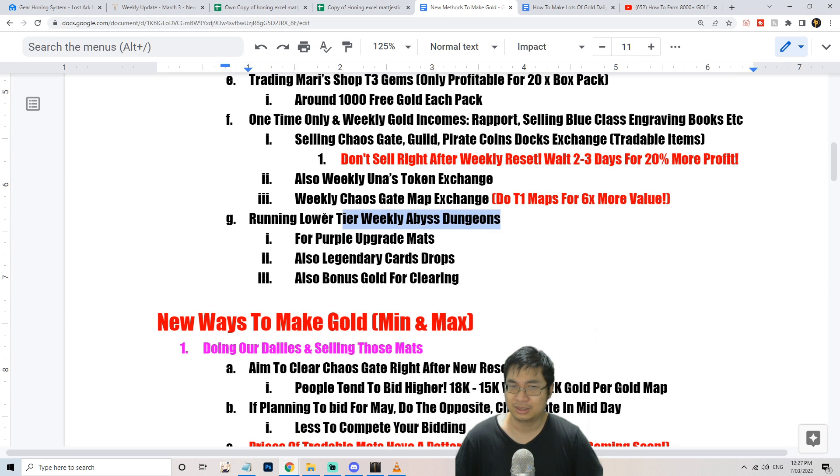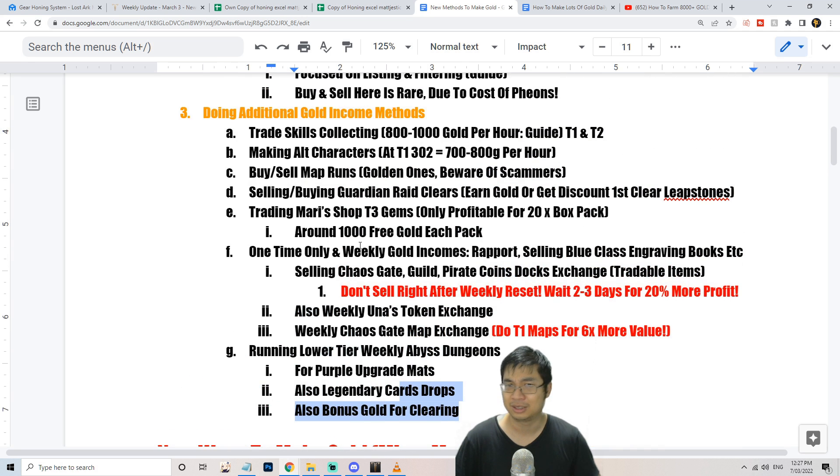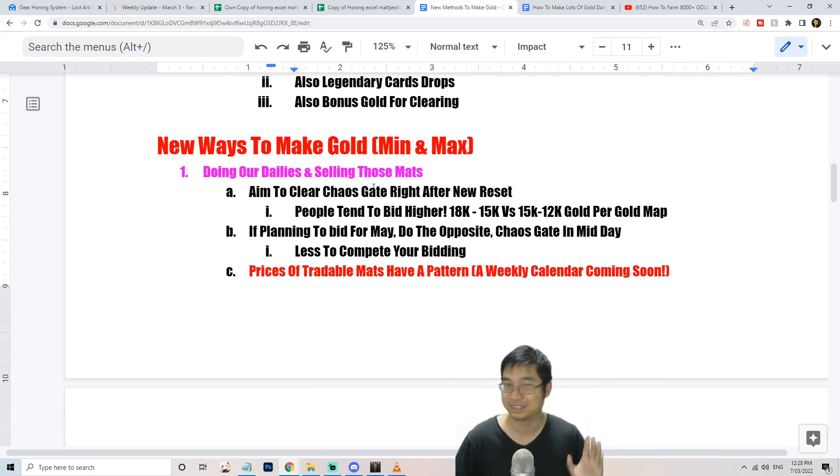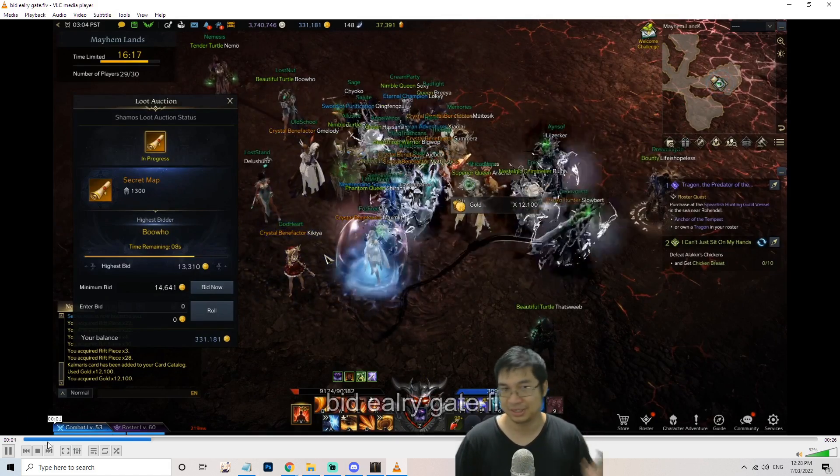Other ways to make additional daily gold include running lower-tier weekly abyss dungeons to farm purple upgrade materials, as well as legendary cards for your deck. You also get bonus gold for clearing weekly dungeons and weekly abyss dungeons. Those are the additional sources of gold before we move on to the new ways of making gold.